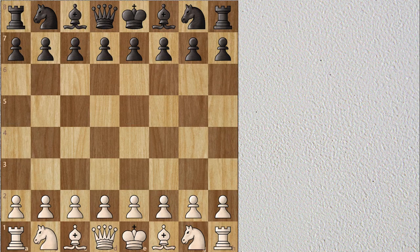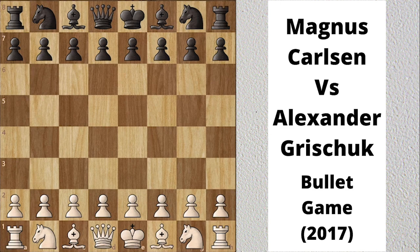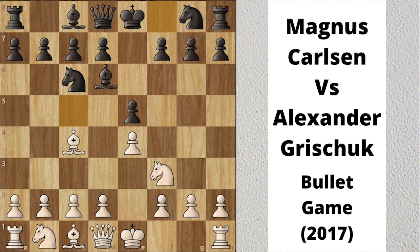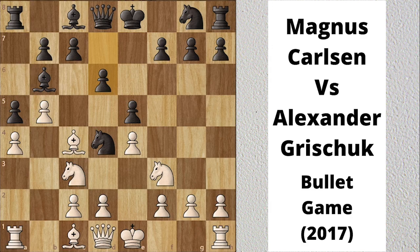Now let's look at the Magnus Carlsen and Alexander Grishuk game — a bullet game played in 2017 at chess.com. Grishuk had the white pieces and Carlsen was playing black. Grishuk played the Evans Gambit. Magnus declined the gambit and Grishuk went for the main line. Magnus already made a slight inaccuracy in the opening. B5 attacks the knight; Magnus offered a trade of knights but Grishuk declined. Magnus reinforced the center. Grishuk centralized his knight. B5 attacks the knight. Bishop g4 — Magnus pinned the knight.